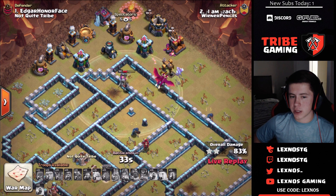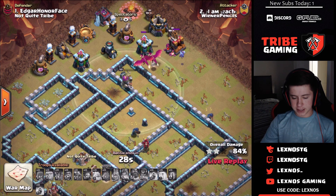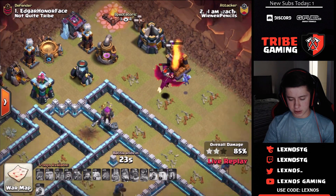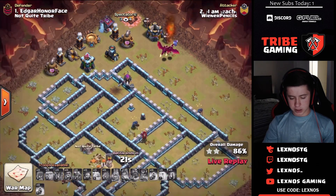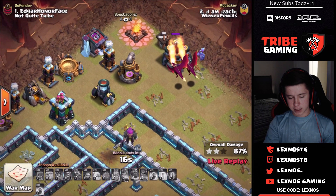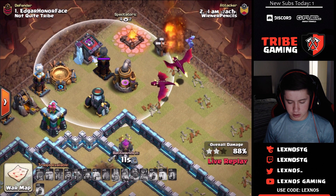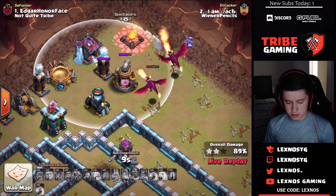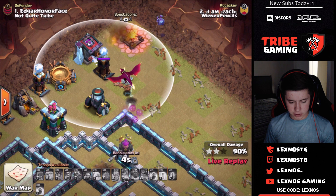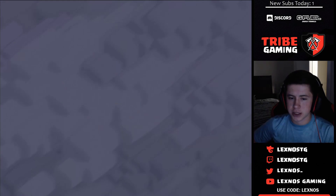Not Quite Tribe gets the better percentage on their first attack, so Wiener Pencils are going to have the slight lead after the first round. Let's see how much percentage they can actually get — 20 seconds on the clock. These dragons are both really low on HP. Looks like it's going to be about a 90%. He doesn't have enough time to get that last army camp — it's going to end at 90%.